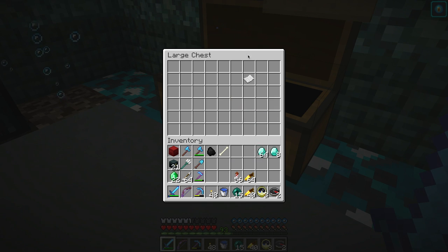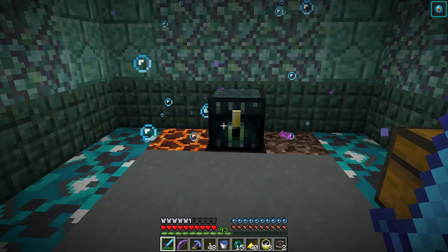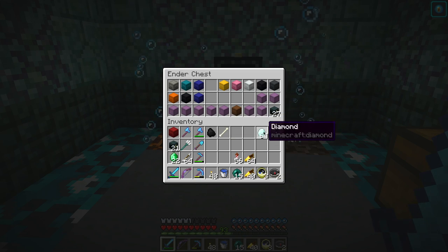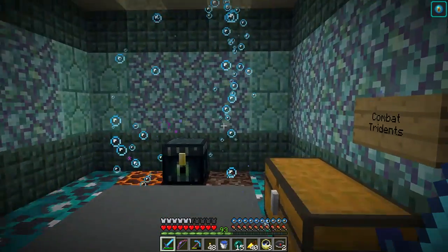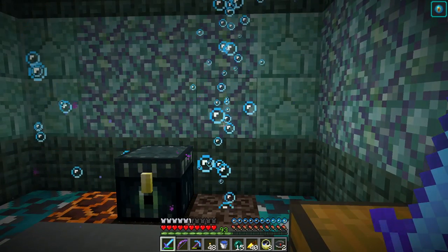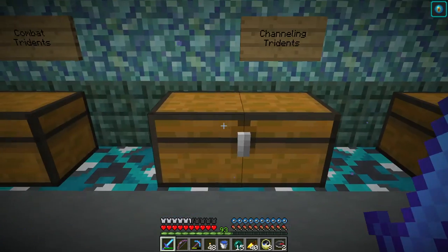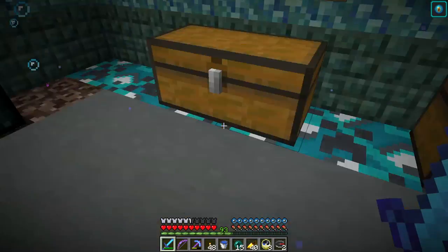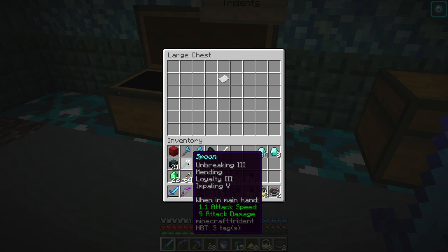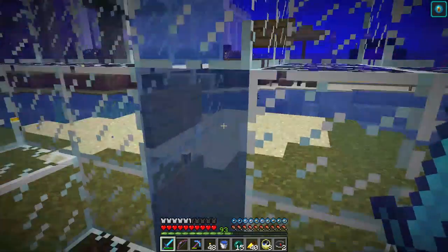I got a stack of diamonds! So I've got diamonds. I need to go out to the trident farm and see what I've got out there, because I need some fixer-uppers and I need to make a few more. I should make them like this — unbreaking, mending, loyalty, and impaling. And that'll be easier to do in 1.13 than 1.14.